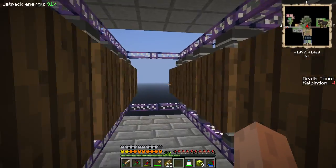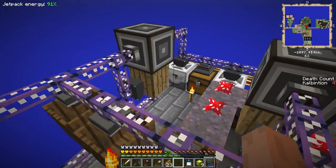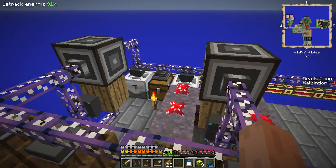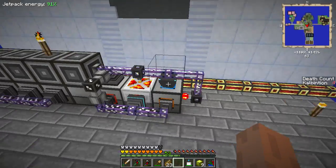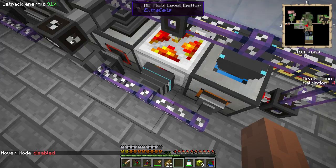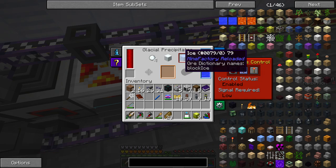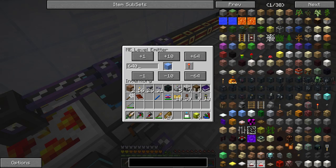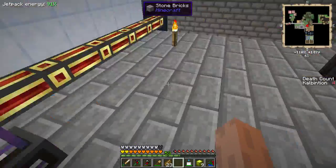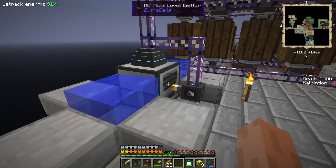This is using rotten flesh primarily, except for this one over here which is using spider eyes. Automated soul sand and clay as well using these two setups. The ME interface can actually output directly into the barrel without an issue. I've got the sludge boilers. Also set up an infinite lava system - this will keep 10 buckets of lava in the system at all times. And this will keep some ice in the system at all times - right now I have 640 ice in the system maximum before it gets turned off.